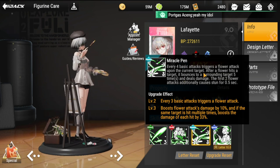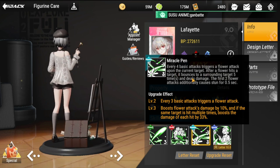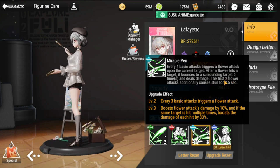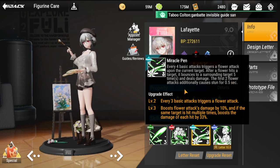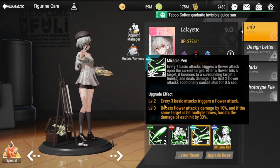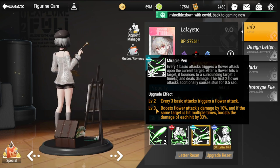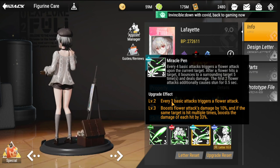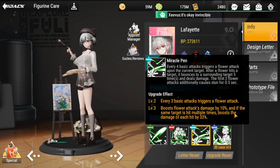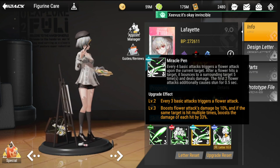Her passive is called Miracle Pen. Every fourth basic attack triggers a flower attack upon the current target. After a flower hits a target, it bounces to surrounding targets five times and deals damage. The first two flower attacks additionally cause stun for 0.5 seconds. Upgrade effect level two reduces the trigger to every three basic attacks, and level three boosts flower attack damage by 10% — if the same target is hit multiple times, each hit is boosted by 33%.